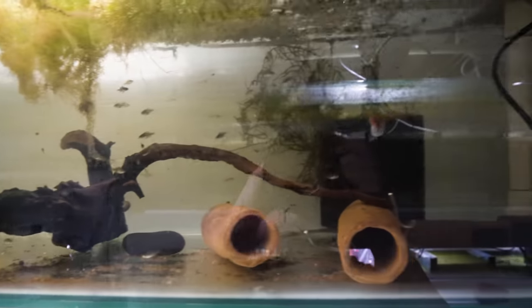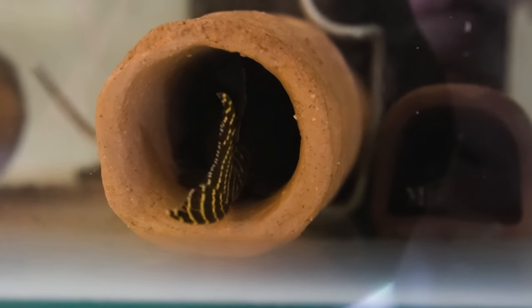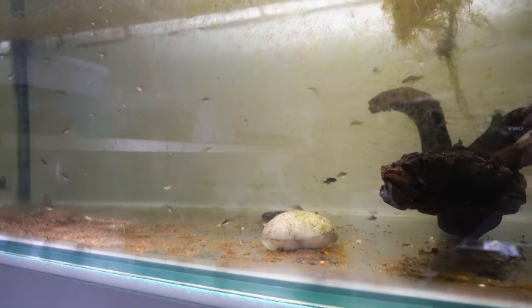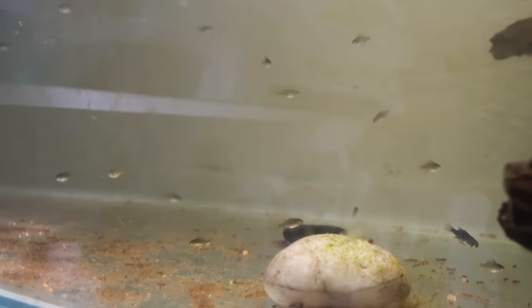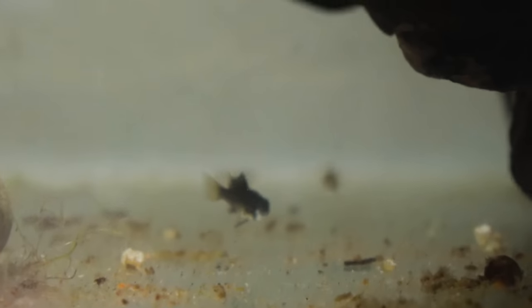If we come up here, this is the first tank with rams - just a grow-out tank. I actually have some L333 plecos down the bottom, but in here we have a spawn of black rams. These guys are about three weeks old and you can already see the difference in colors coming out. Right here is a dark knight ram - you can see he's pitch black, much darker than all the other rams in the tank.